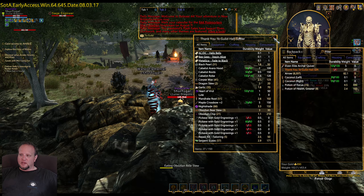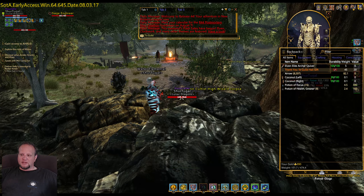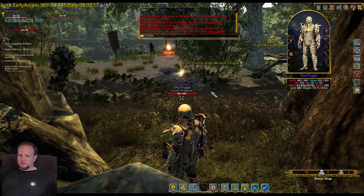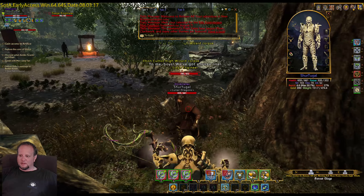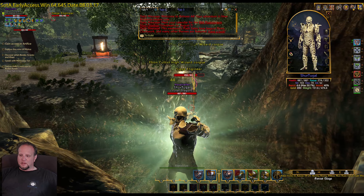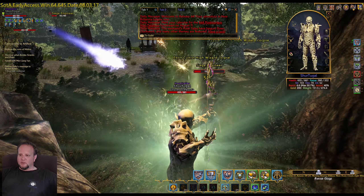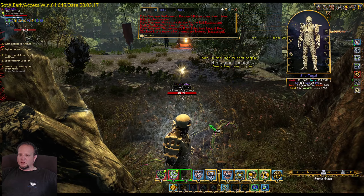Anyway, here we are. Now we're going to get down here and I want to pull one of these guys over to me. We're going to target that one — excellent, he's coming to me, I like him to come to me. So I'll pop my buffs again and stack those and hit him up. I can basically go toe to toe with this guy and he won't do much damage to me. We have it auto-targeted — wait for those to come up, there we go. He's dead, we loot him.